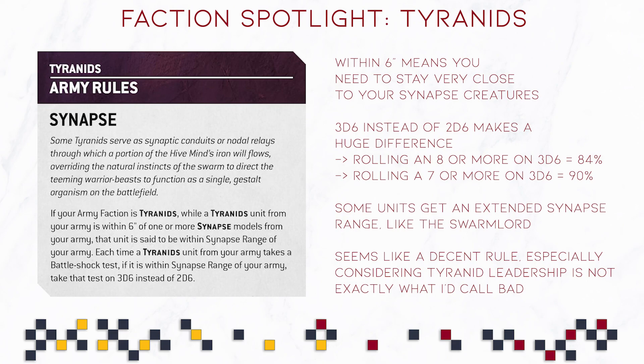The one thing to keep in mind is that six inches is not a lot and you need to be within those six inches — more Age of Sigmar style. It is a very strong rule and adds a lot of reliability to your Battleshock tests. With 3d6 you are barely going to fail, depending on how bad the leadership stats are. If Termagants are anything to go by, you'll likely never fail those Battleshock tests. But once you take out Synapse units it gets more and more difficult to maintain that, which is both a strength and a weakness.